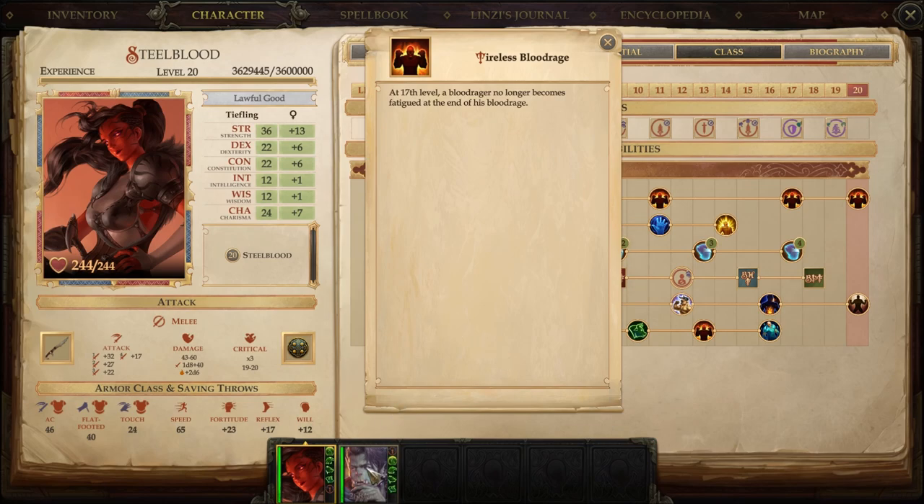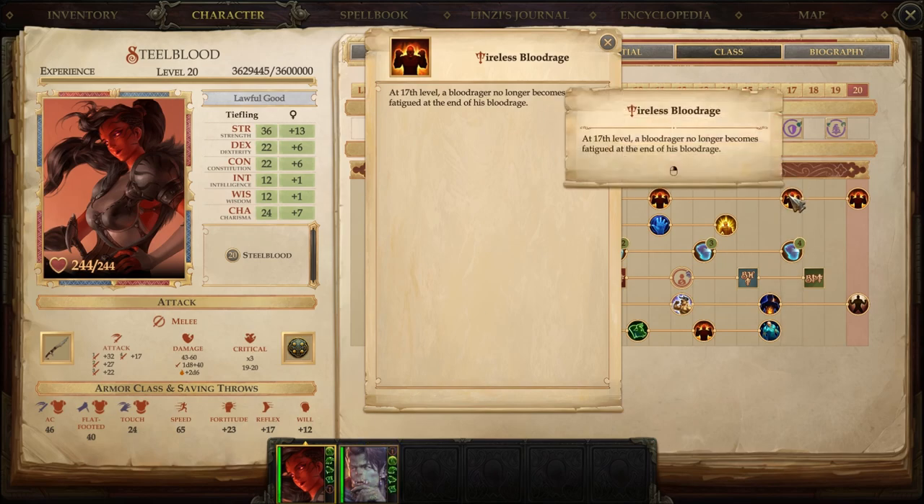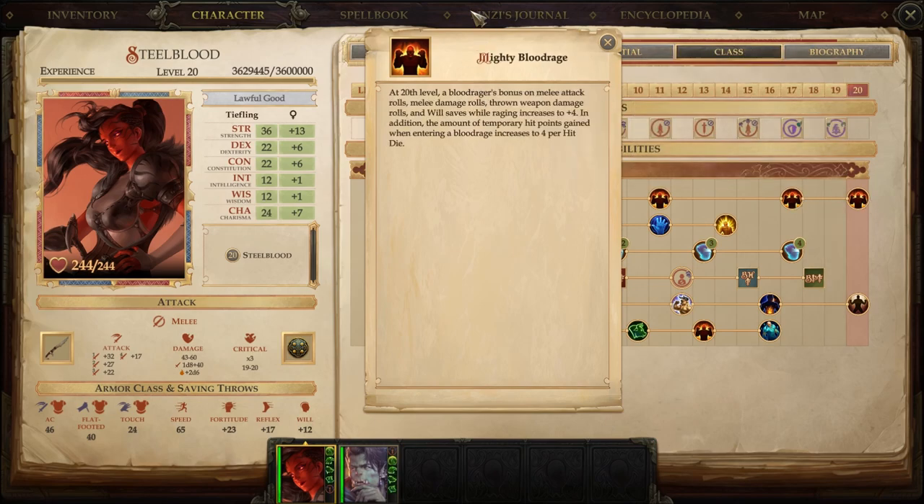This is key — she gets these last level 4 abilities because she's a purist Blood Rager, unlike him who dipped Dragon Disciple. She gets Tireless Blood Rage: after the Rage crashes, normally you get fatigued for one minute. At level 17, she no longer tires — she can Rage, attack, shut it off, continue attacking, go to the next room, and Rage again without waiting. There are other ways around the fatigue penalty, and I'll show you that in the next video with his build.